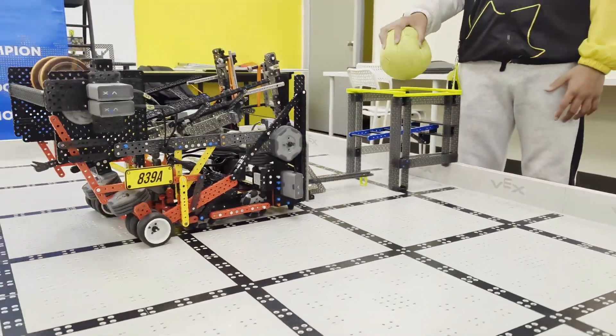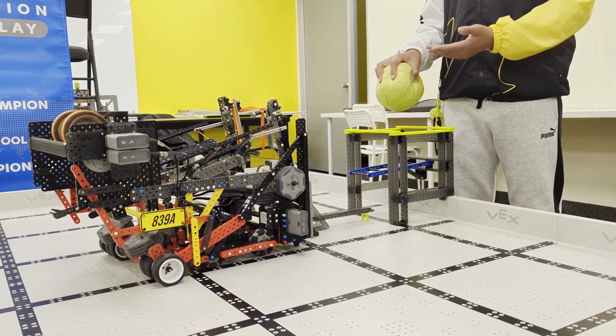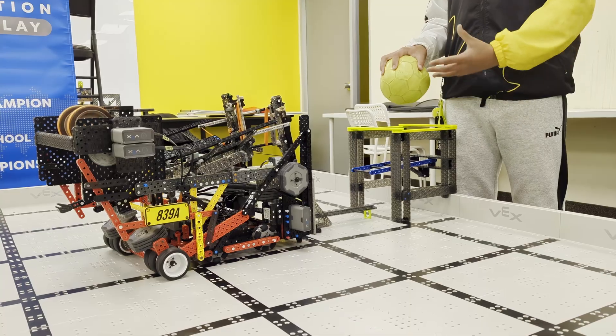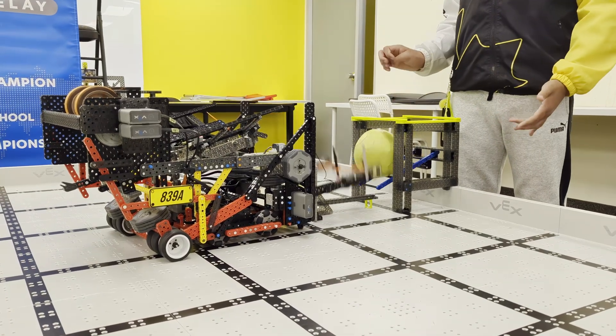As it gets easier, the arm will come down unless the ball is in contact with my hand, and the arm will come down when the ball is through the load station, like this.